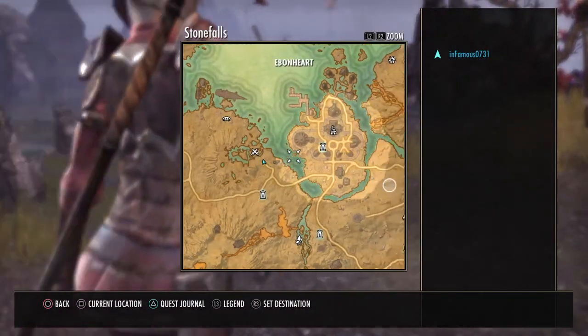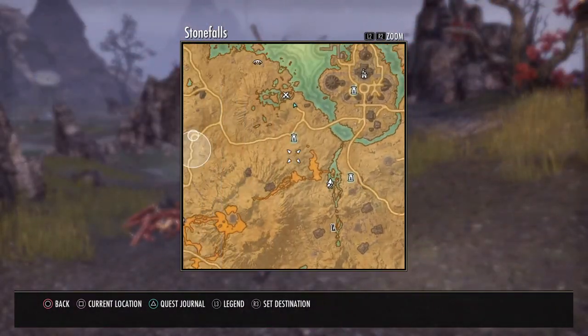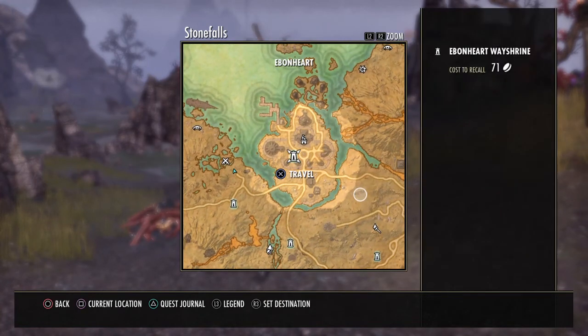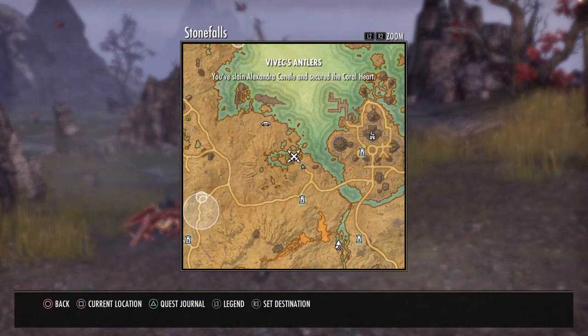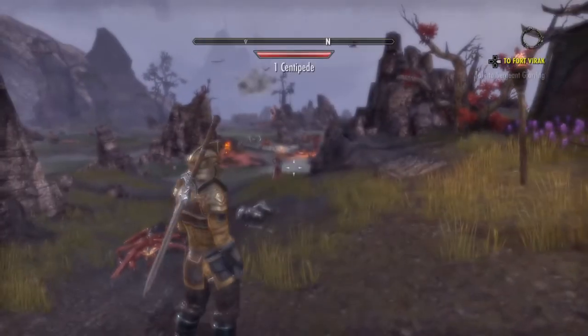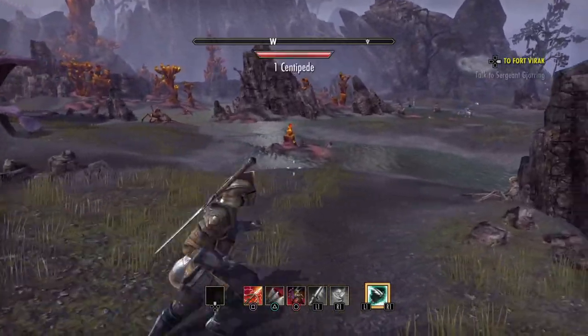You're going to want to go into the map, extend it so it says Stone Falls, and it's near Ebonheart. Just go right here to Vivek's Antlers, and you'll see tons of these enemies around here. It could also help you level up too.